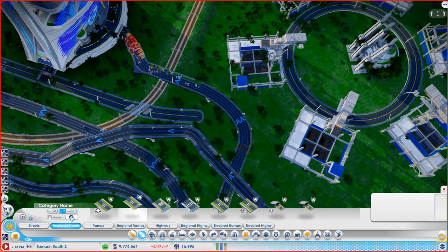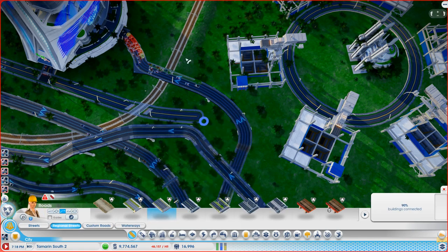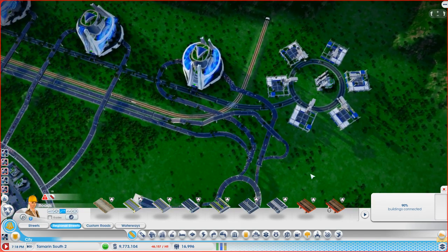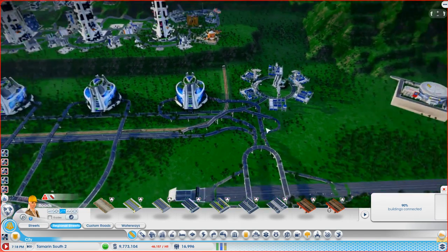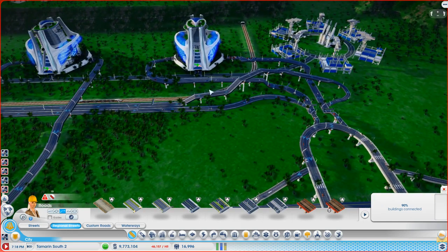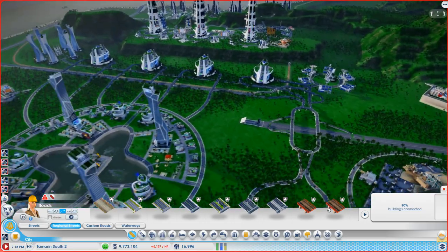Going back to our regional streets, we're getting there, slowly. Regular streets here — regional streets — and we take one of these and hook this up. I'll wealth this up afterwards, but yeah it's coming together. I definitely want to get smoother transitions on this, and I'll have a play around in the final tinkering session.